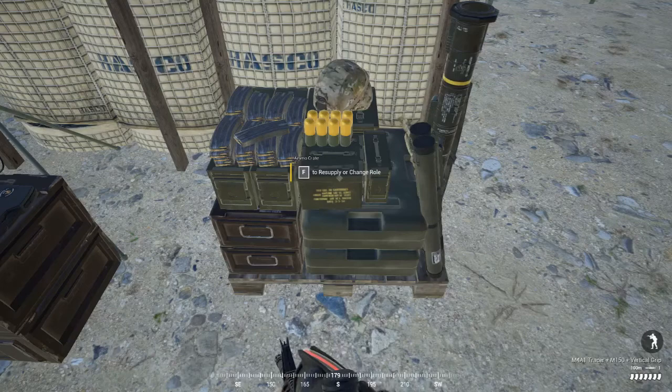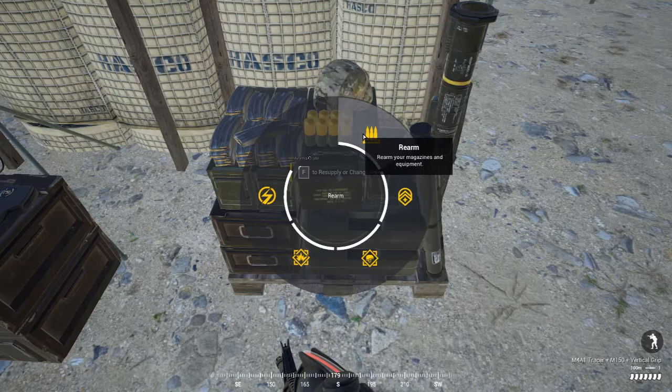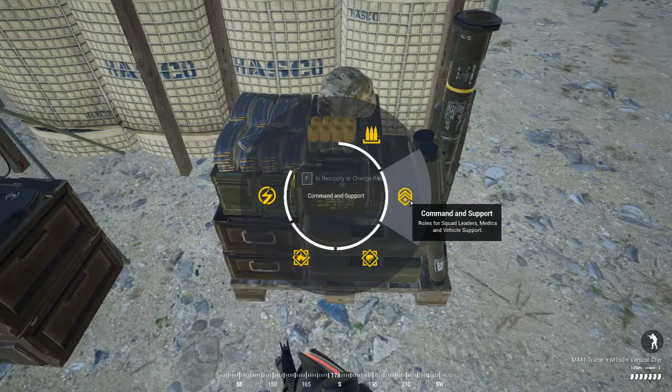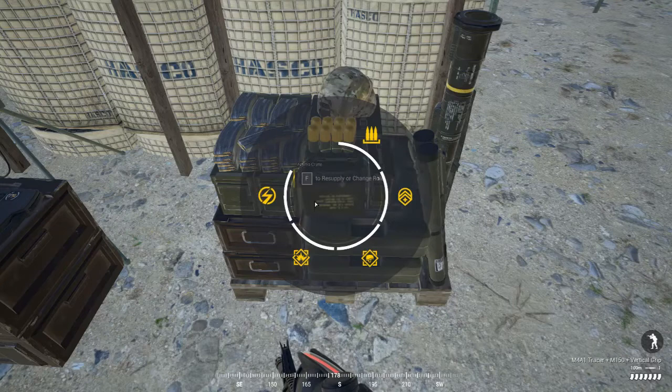Up here we have our rearm option. Click that and it shows all our gear. You can click each item individually to pick up certain things, or click 'rearm all' in the middle. There are different tabs in here — command and support, which has your squad leader kits, lead crewmen, pilots, and medics. Then direct combat: riflemen, automatic riflemen. Fire support: light anti-tank, marksman, grenadier. And specialist: combat engineer, heavy anti-tank (HAT), and machine gunner.